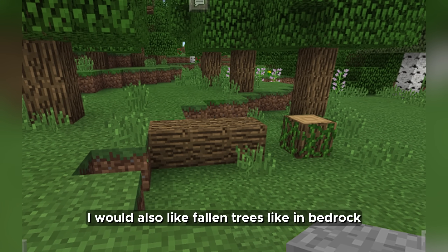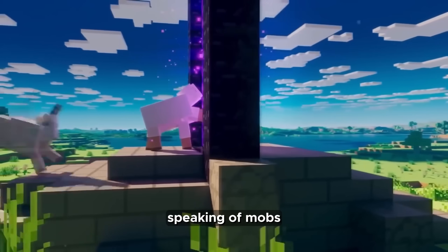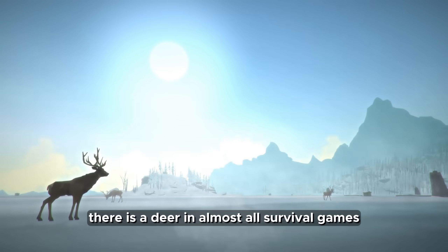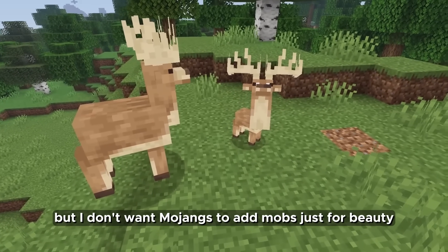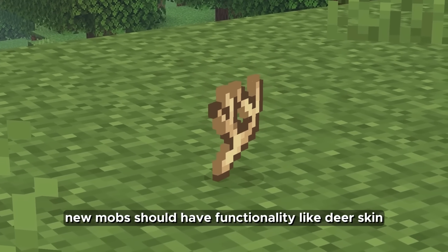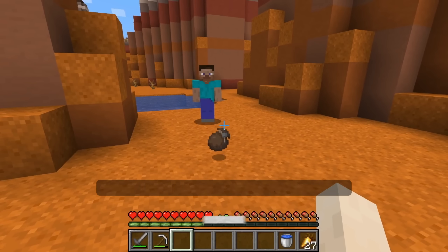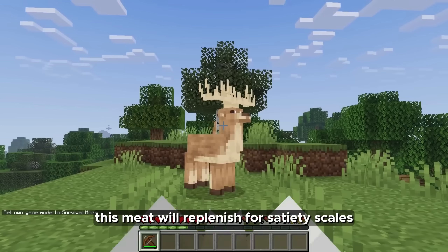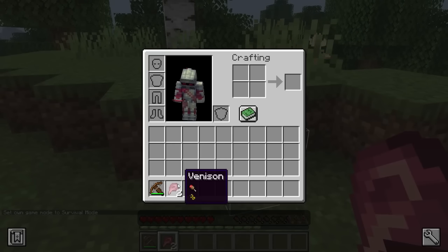I would also like fallen trees like in Bedrock — I still don't understand why they are not added. Speaking of mobs, I would like to see a deer. There is a deer in almost all survival games, but it is not in Minecraft. New mobs should have functionality, like deer skin — if it is processed, it will be possible to make a bundle, which Minecraft developers cannot add for about three years. Its meat will replenish four satiety scales, and you can come up with the rest of its functions.